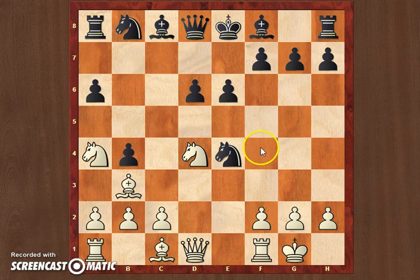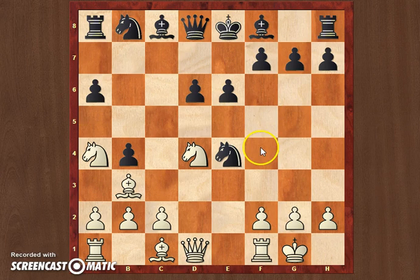Now white can simply play rook to e1, chasing the knight away, then bishop g5 — white is almost finished with development. He has a pawn down, but it doesn't matter that much because he's going to create lots of damage with the black king in the center. Don't go for pawns unless you are pretty sure that you're going to be able to save your king from any mates.